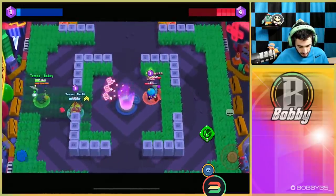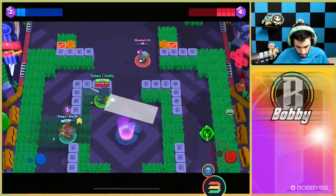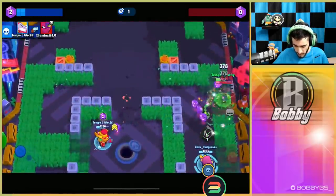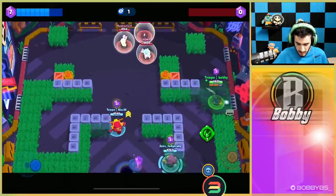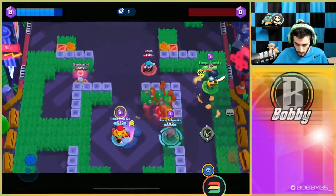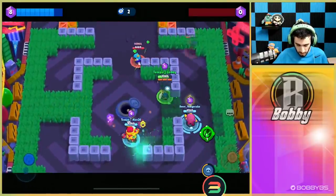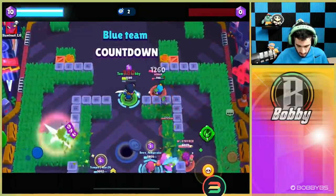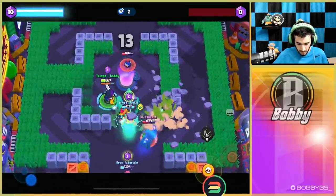We're able to get one shot off on the Rosa as it's being kind of wild, but we're going to move to the side and try to get that Mr. P. We're going to sneak onto that Mr. P - he's got no clue we're here. This is going to be a really easy kill for us and we're going to be able to get the Rosa as well.